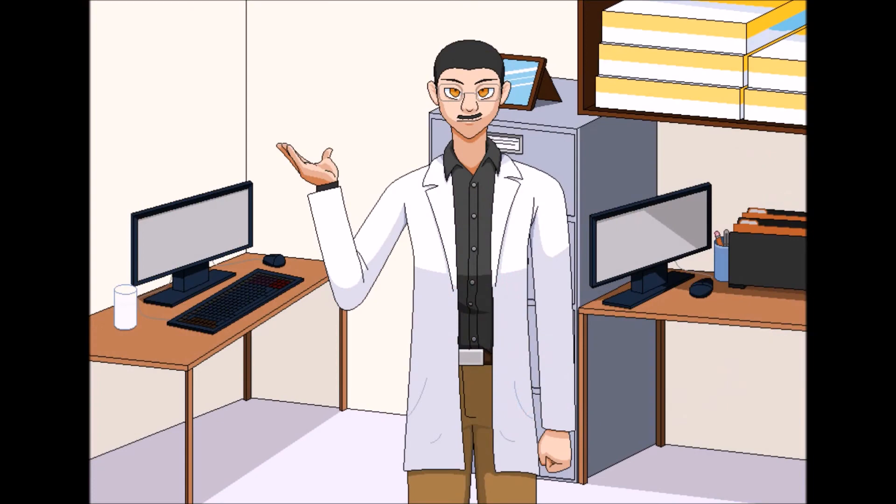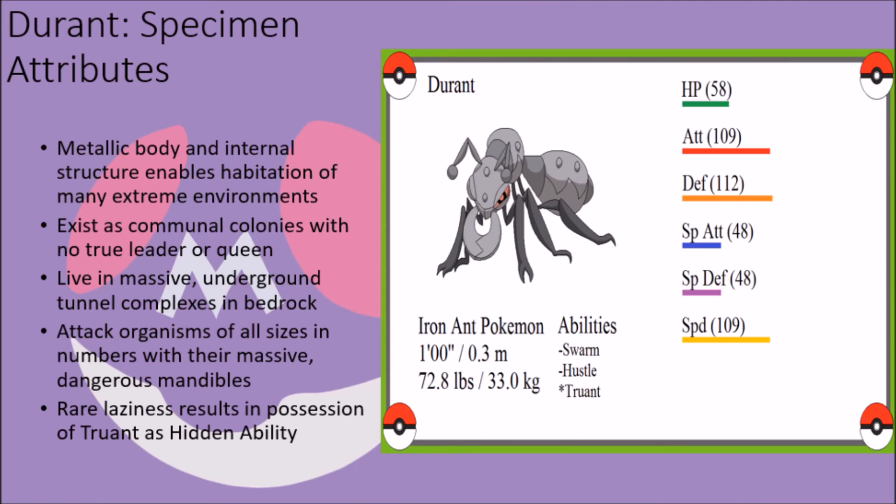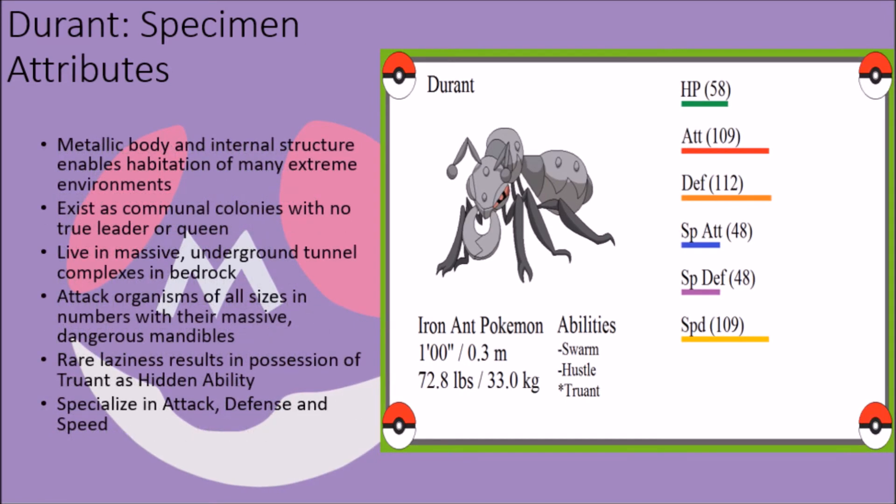Their easily irritated personalities and pack mentality are what allow these creatures to possess Hustle and Swarm as base abilities. In rare occasions, defects in their mental processing systems can make them fairly lazy and uninterested in doing much of anything, causing them to have Truant as a hidden ability. In terms of stats, these creatures clearly show themselves to be all about physical power and mobility — while their base HP, special attack, and special defense are all below average for both a fully evolved bug and steel type, their base attack, defense, and speed are all above average for both types, making them a painful physical threat.